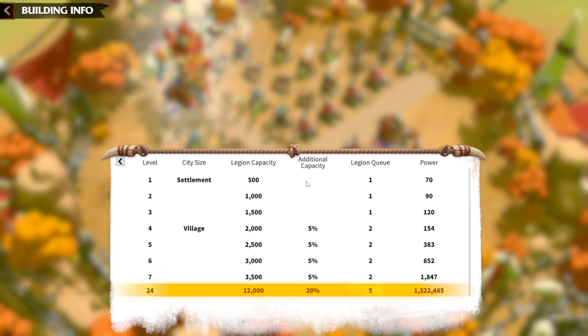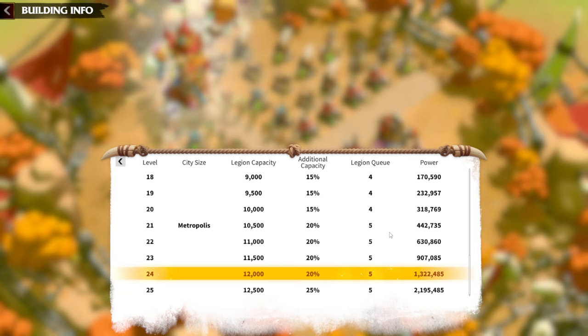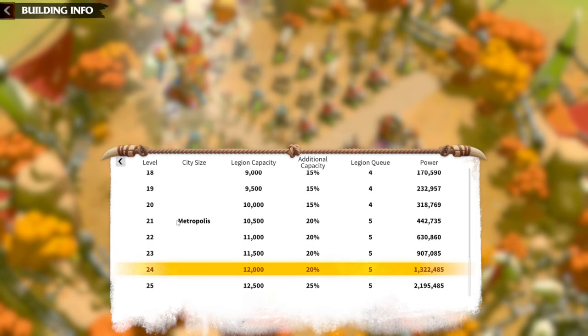When starting the game, your number one priority should be to reach City Hall level 21 as fast as possible, because at level 21 you unlock five legions — the maximum number of legions in Call of Dragons. This helps enormously: you can gather every resource including gems, participate in more fort-destroying activities for greater rewards, and use five legions for fighting to conquer the world.